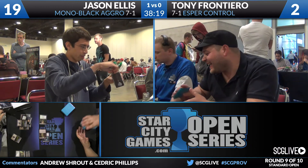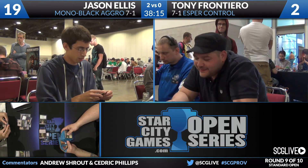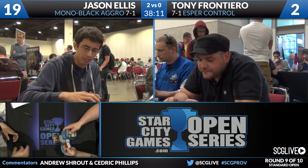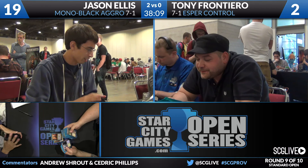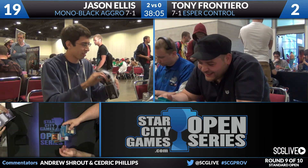Jason Ellis is going to win this match two games to zero. Mono Black Aggro very quickly dispatching Esper Control. You have to imagine that's a good matchup for Mono Black Aggro. That's got to be one of the big draws to playing a deck like this at this stage — this is an example of metagaming.